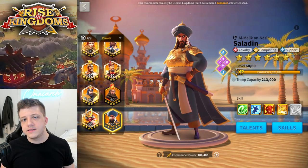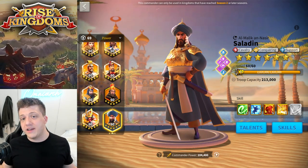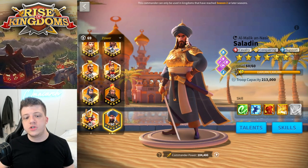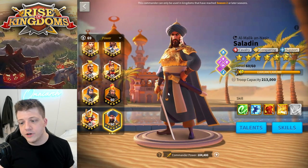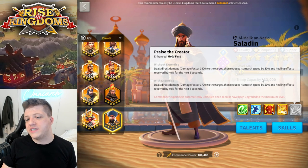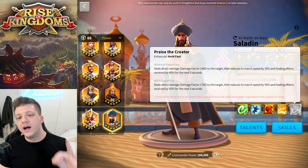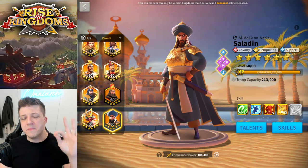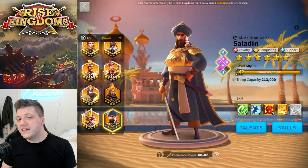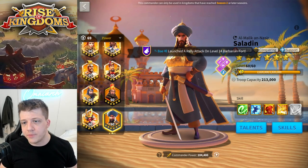Bringing fewer, stronger marches means you're not spreading your troops too thin and filling your hospital faster. That's probably also why he expertized Saladin — for that little bit of extra damage on the active skill. He's putting all his troops behind the best possible Saladin he can have, and obviously he now has Zhang Yue as well. He's invested in commanders over time — for example, he has an expertise Richard, but he would not recommend you expertise Richard right now.